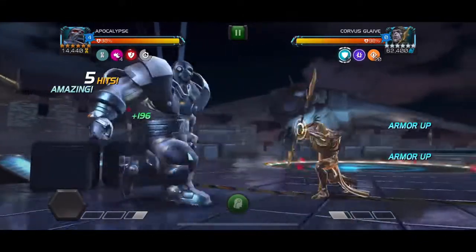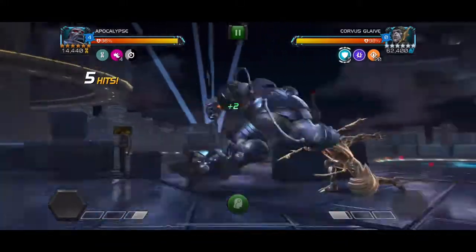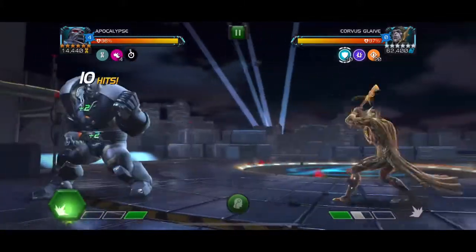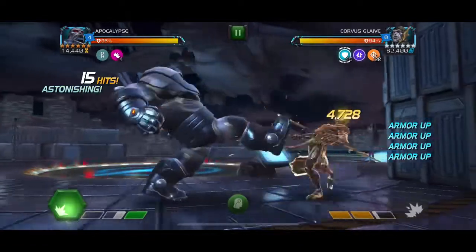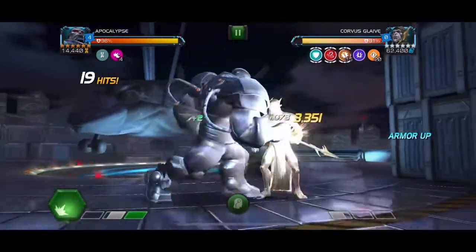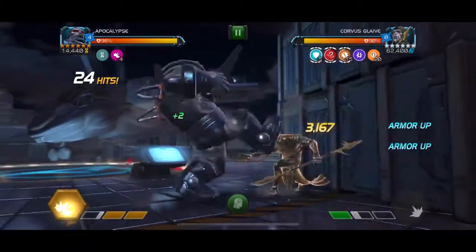I do like using Apocalypse, just for a bit of fun, and we're going through this fight. I don't mind either of Corvus' specials — they're both pretty easy — so I don't mind the fact that he's going to get a lot of furies. As you can see there, the 50 furies kick in, and even with a parry it was only 500, so it's not too bad.